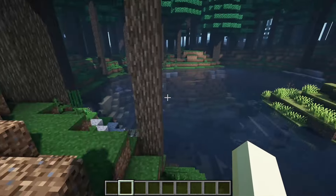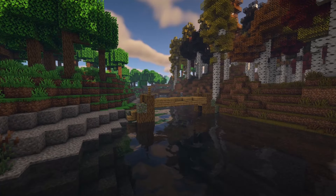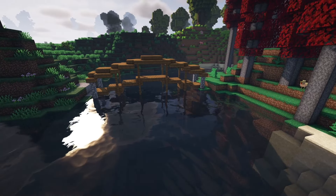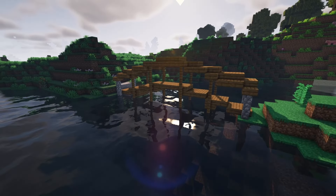I thought it'd be pretty cool if the overworld had some naturally occurring bridges. I don't think I've ever personally seen a mod that does something like this, so this really seems like the perfect opportunity for me to make the mod myself. All the bridges you're seeing right now are actually naturally generated from this mod, so if you want to see what the final product looks like and how we got there, be sure to stick around until the end of the video.